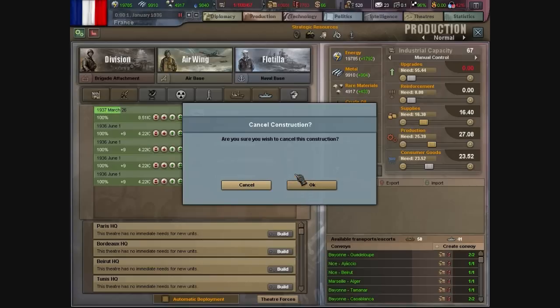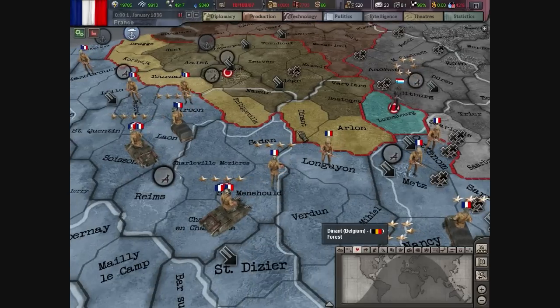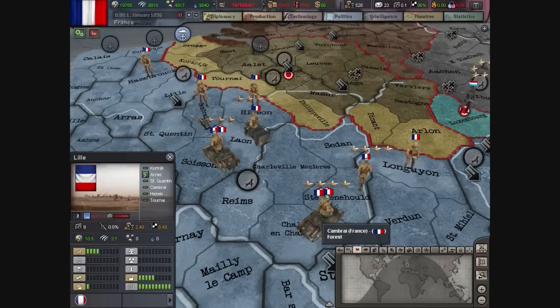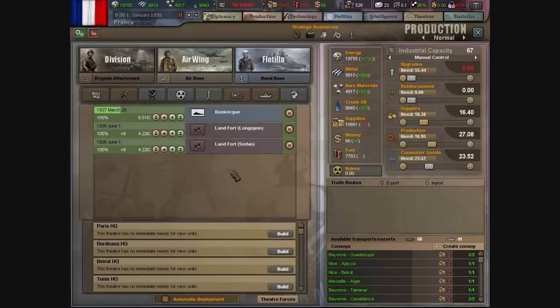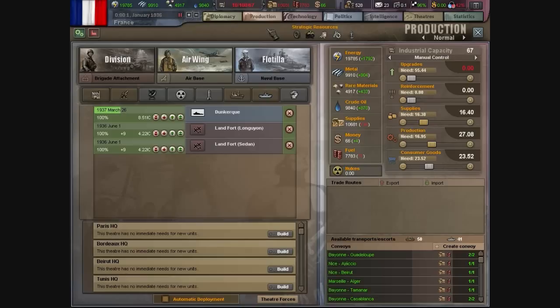So what do I want to leave all my motorized units on? I'll leave Sedan and Longwy, and make Lille, Cambrai, Curzon, and Charleville the ones with the motorized units. And I'll make Dunkirk and Hazebrouck the ones with the new Maginot Line.